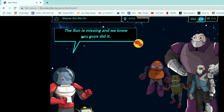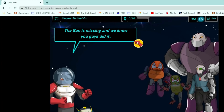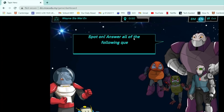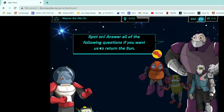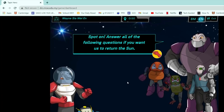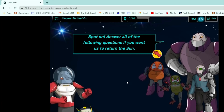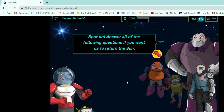It says here: the sun is missing and we know you guys did it. This symbol means you click here. Answer all of the following questions if you want us to return the sun. It's fun, isn't it? If you have any questions during the game, ask your teacher and I'm sure they will give you the answer or the solutions. Thank you very much.